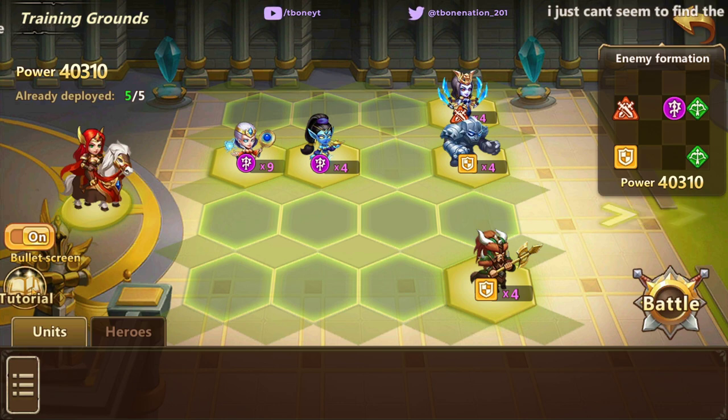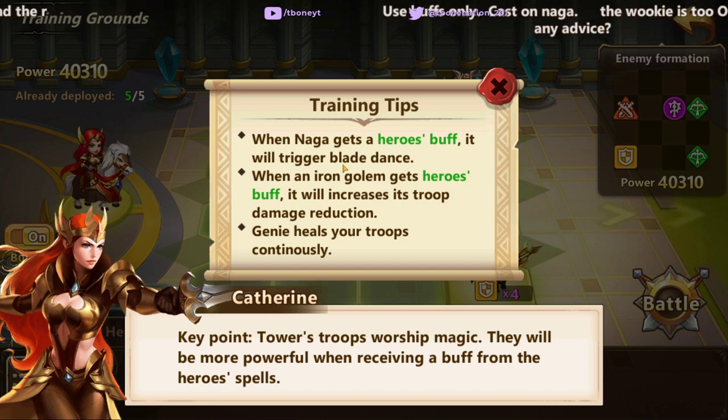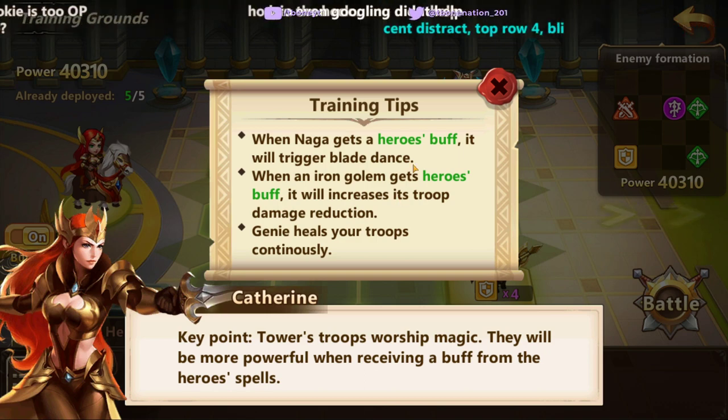If you take a look at the tutorial, what you're told is that Naga will trigger her Blade Dance when she gets a Hero's Buff, and an Iron Golem gets a Hero's Buff will increase the Troop Damage Reduction. And Genie also heals the Troops continuously.